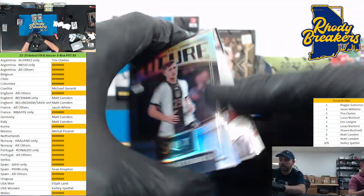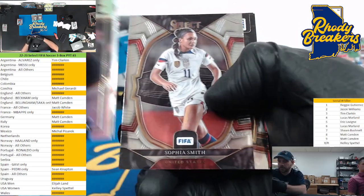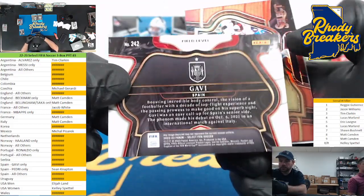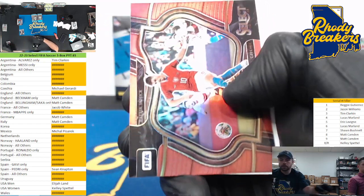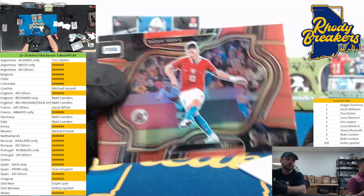Stuff is just absolutely loaded top to bottom - it's an incredible set with the number stuff being all double digits, it's crazy. Gavi field level, card number 242. Does somebody actually have the Gavi spot? Nope, it's the two spot. And Patrick Schick for Czechia - that's Mike Girardi. Damn Camden!